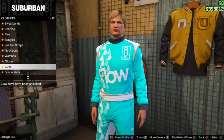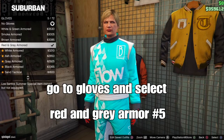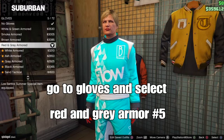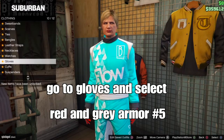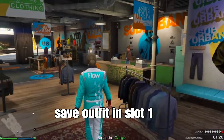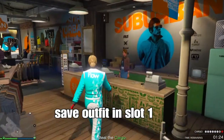Go down to gloves and select the red and grey armor gloves — should be number five — to merge. This will help you to merge any type of gloves onto your outfit. From there, we're done with our first outfit. Set your outfit in slot one — this will be the scuba pants.